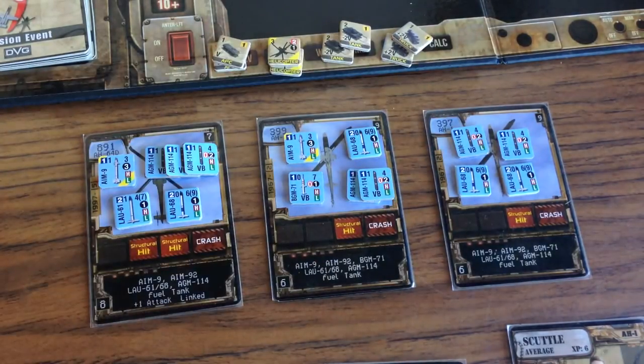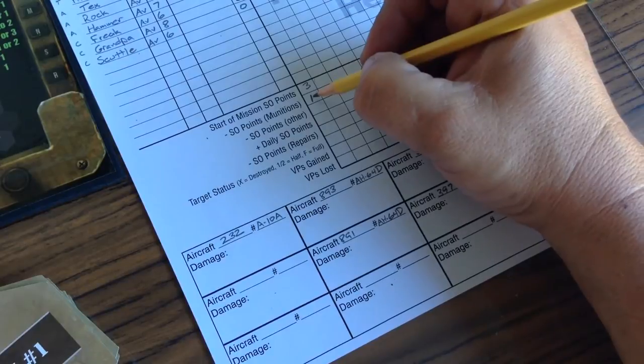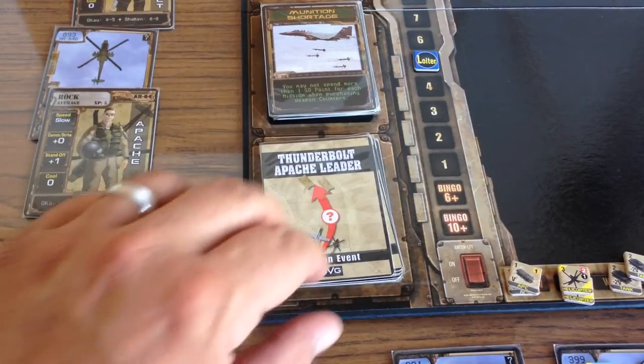We have ten munitions points worth of weapons loaded, and we'll record how many special option points we spent on weapons for this mission on our log sheet. Next up, we have to check for target-bound mission events.